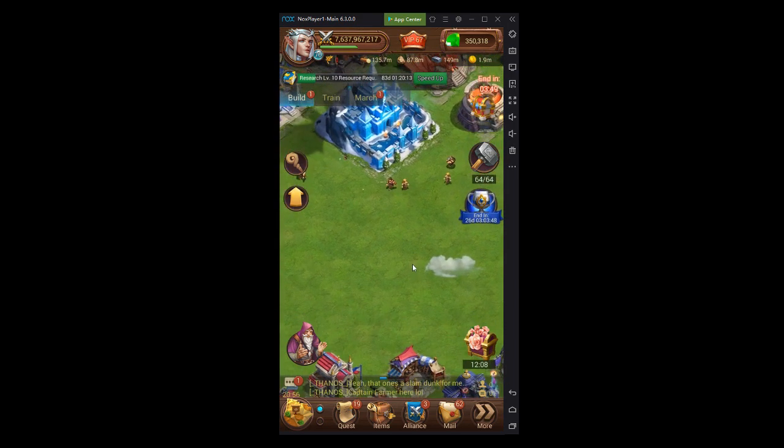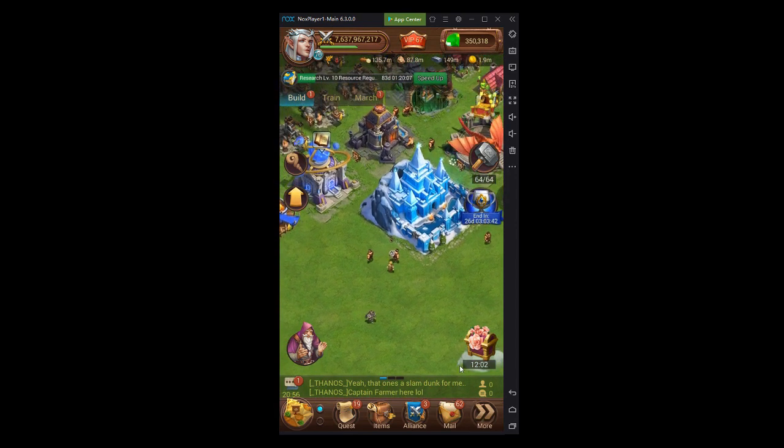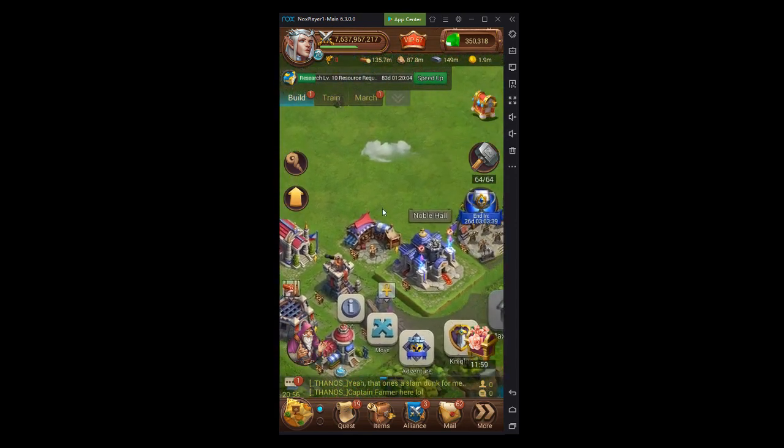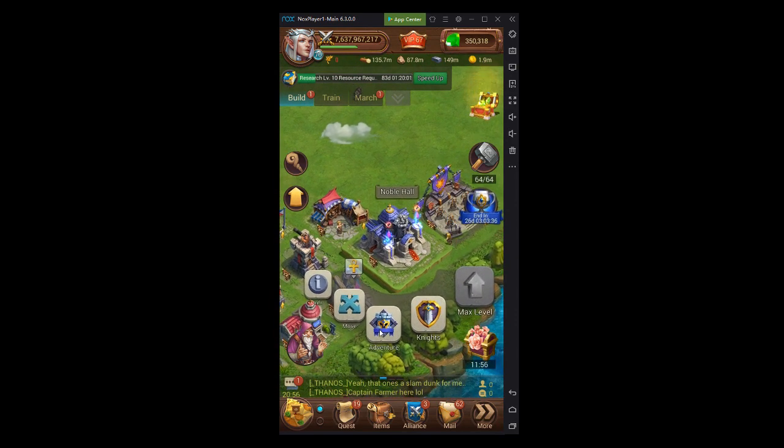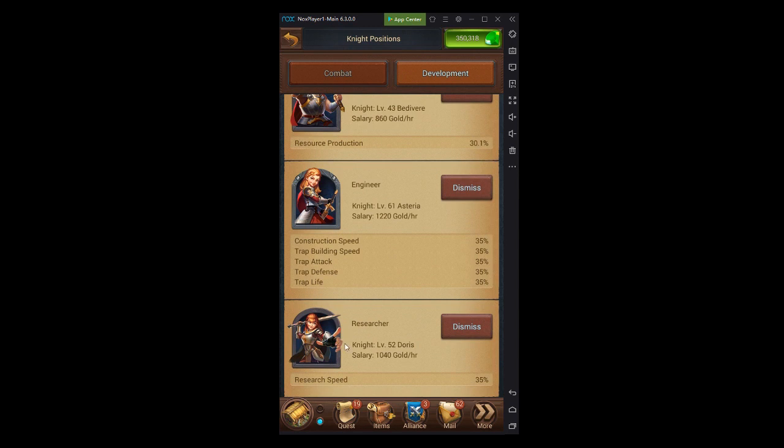One amazing thing now is the Noble Hall. Most people notice that assigning a knight gives a 20% research boost. But once you get your Noble Hall to level 21 you can start competing in Knights Adventures, and getting the Noble Hall up to level 26 gives you an extra up to 35% research speed. All these little numbers add up over time.